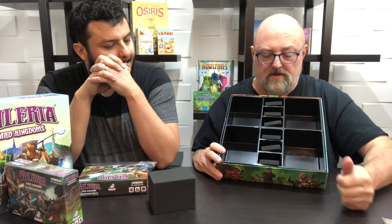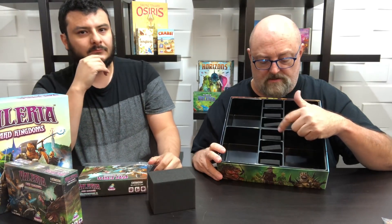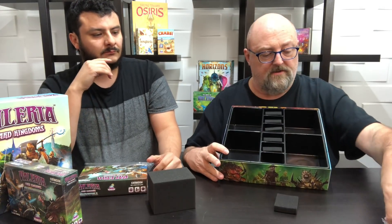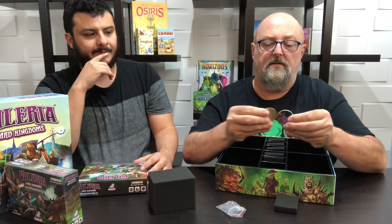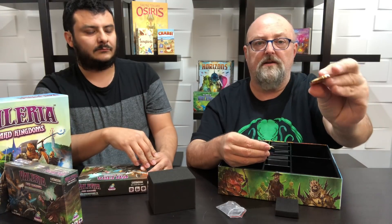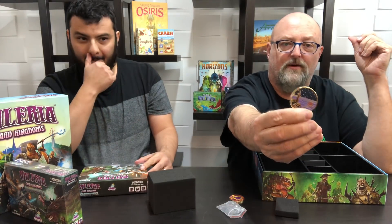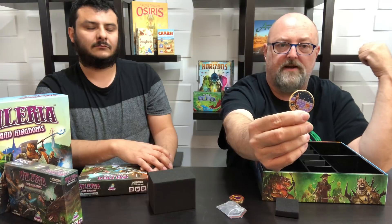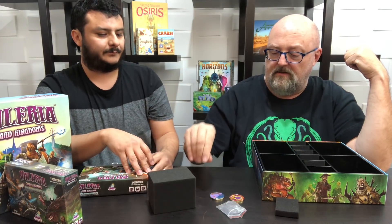The box has foam with six compartments for all the different token types — strength, gold, and magic — plus a place for multiplier tokens, a place for more dice, and a space at the bottom for special big box tokens. This is the first player token, an enamel coin — very pretty, very solid, heavy enough to hurt somebody. And this is the resting token for when you're playing with five players; the non-active player gets this and has to sit out the resource collection that round.